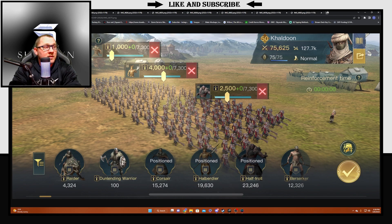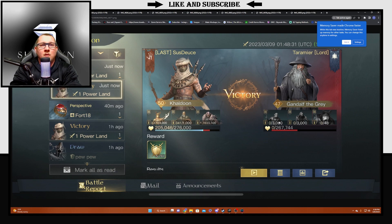With this build in particular he's running 4,000 Halbs, 2,500 Half Trolls, and 1,000 Corsairs — that's pretty much on the head of what I would do personally. Me and Deuce play a lot alike when it comes to Khaldun. So we'll jump into some reports real quick.